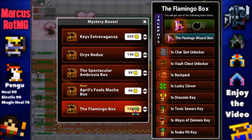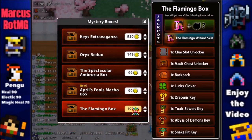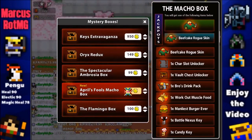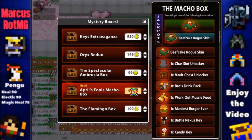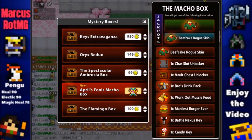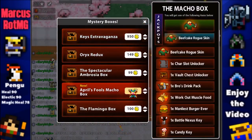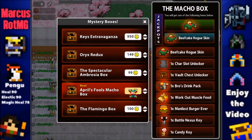The flamingo box — it's a pretty bad skin in my opinion, but you really do want to get the item from it. Jade ZD got it in about 45 tries, and I'm assuming it's around 30 tries on average. Try to get it because it's actually really cool and I bet it's only available for today.